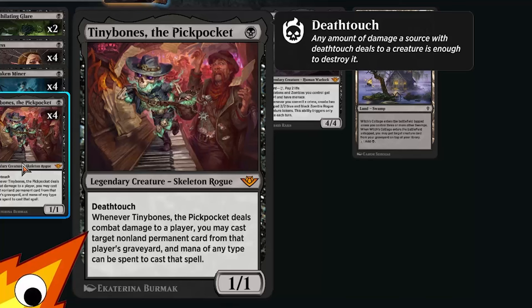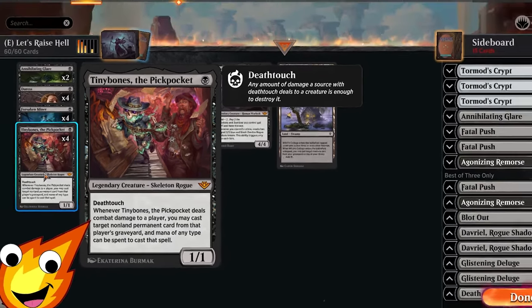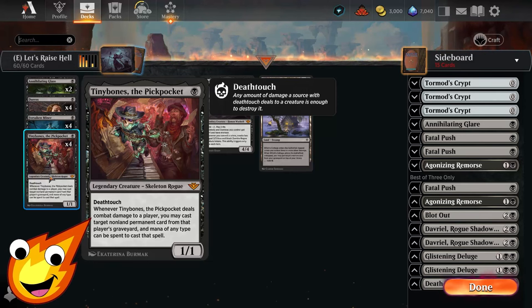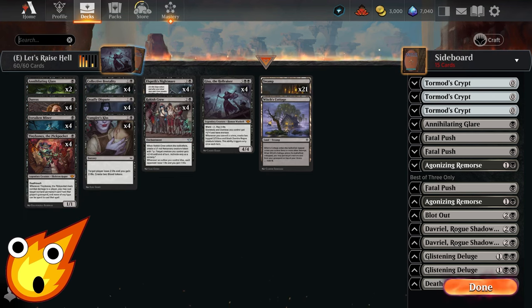Tiny Bones the Pickpocket is a legendary skeleton rogue 1/1 for one black mana with deathtouch. Whenever Tiny Bones deals combat damage to a player, you may cast a target non-land permanent card from that player's graveyard, and mana of any type can be spent to cast the spell. This sweet little mythic lets you steal key cards, especially since we're in a format where people are very graveyard-happy.